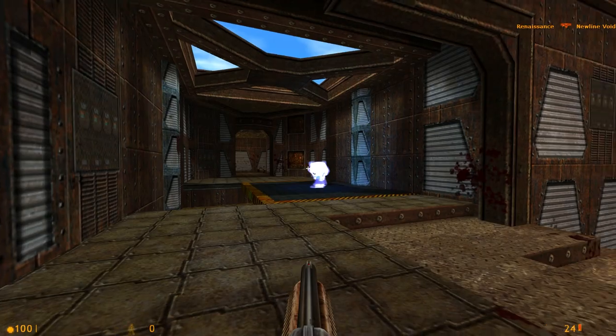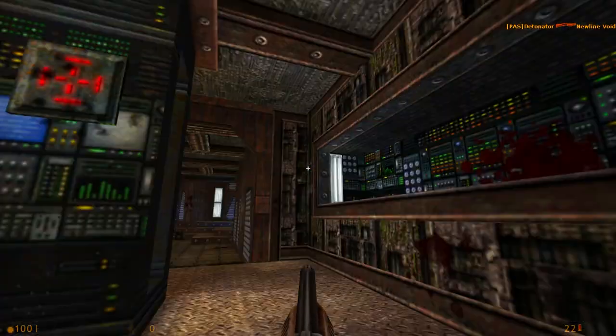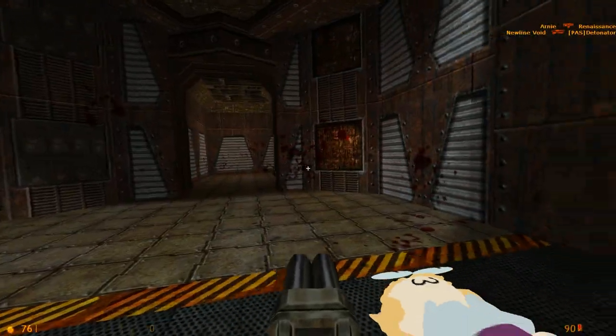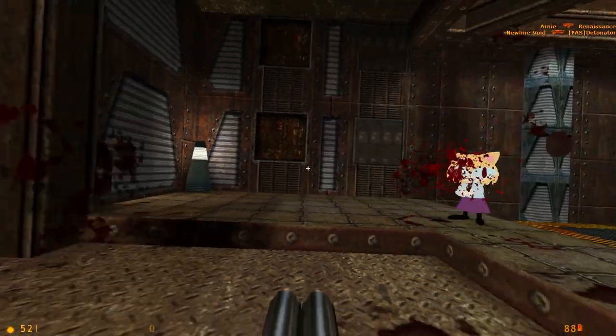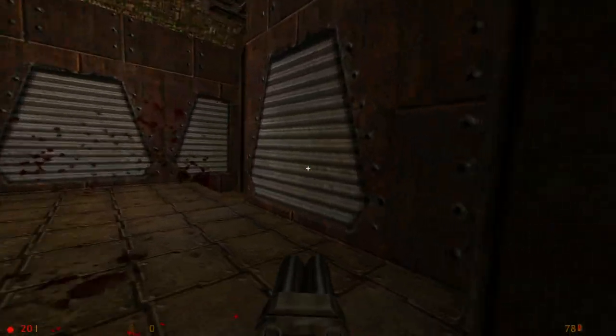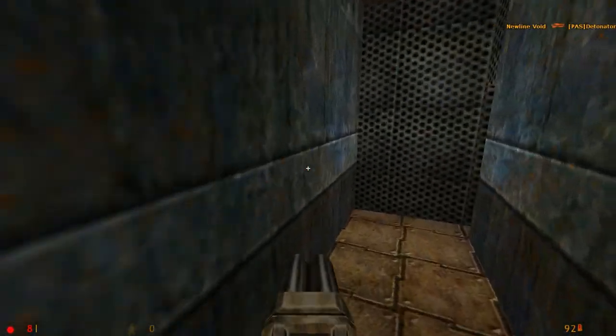Oh my god, sweet Jesus! Never let a sleeping creature with a quad damage lie. Parabot doesn't quite understand that when I have the pentagram on, you can't do shit against me. Don't you just love it when the person you just killed spawns behind you? Love that spawn RNG. It's all good because I killed that bot twice in a row there.